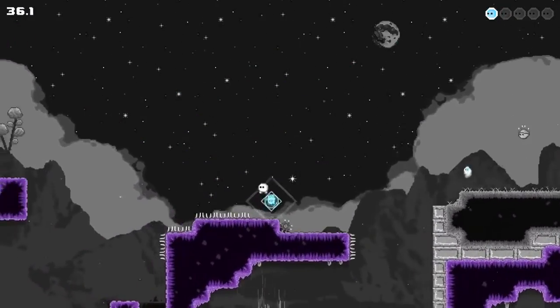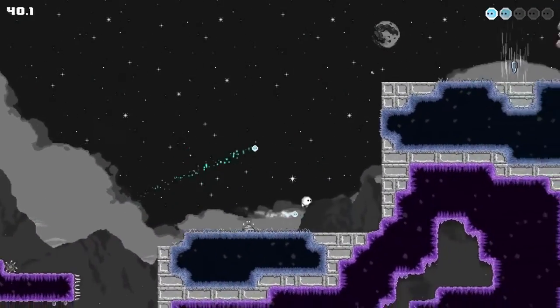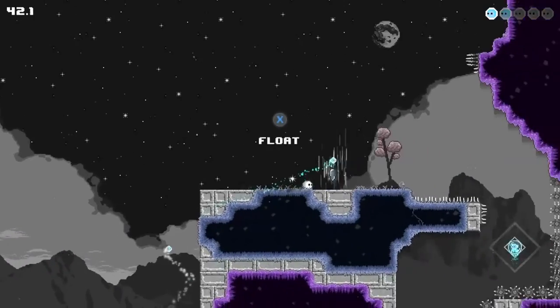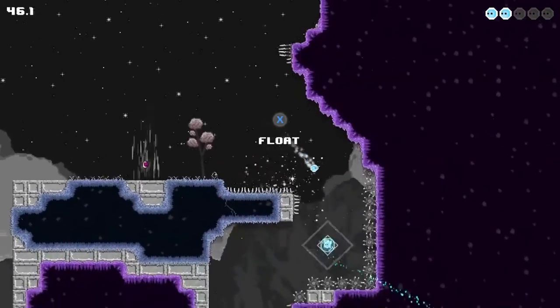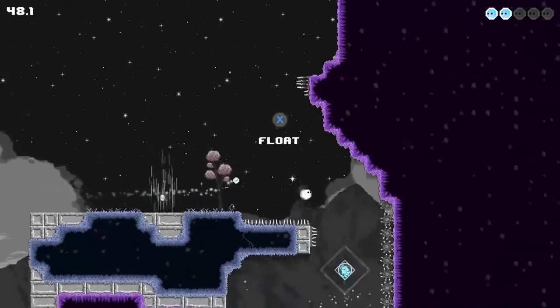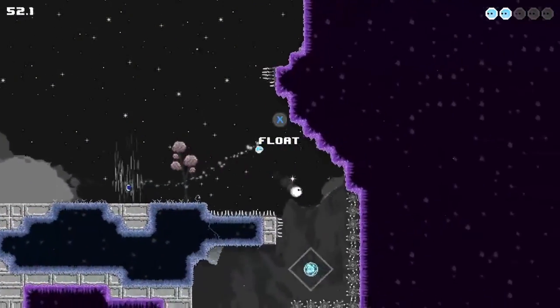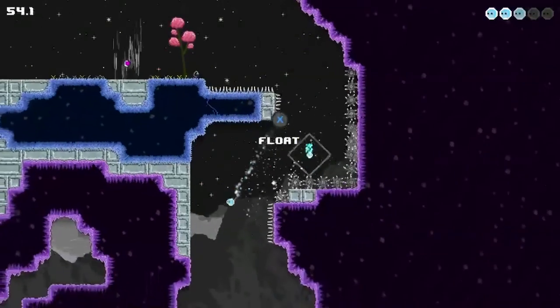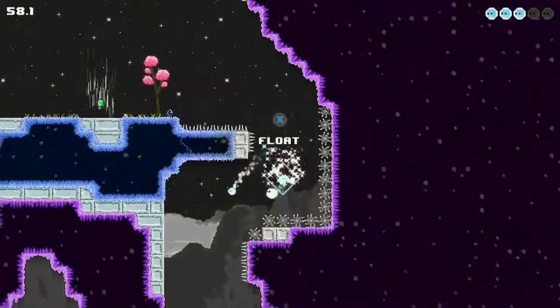I want to get this guy though, so I want to make sure I keep getting that guy every time I die. That's actually a really, really funny pun. So X to float — sort of like a Kirby. Kind of like a Kirby. Not exactly like a Kirby. It doesn't feel like how I thought it would feel, for sure. You fall faster than I expected.